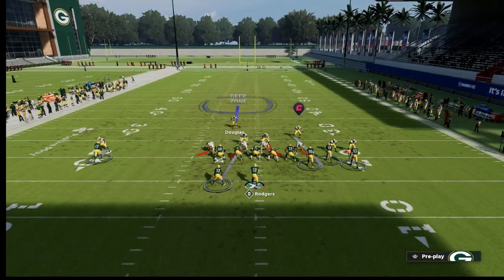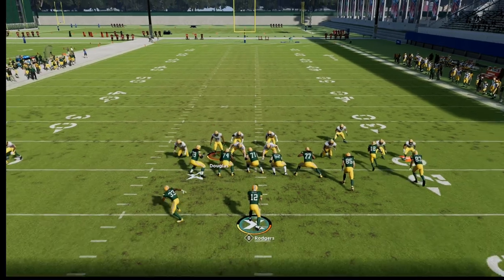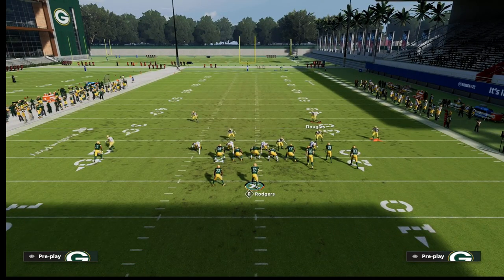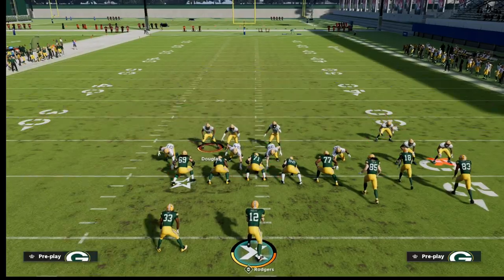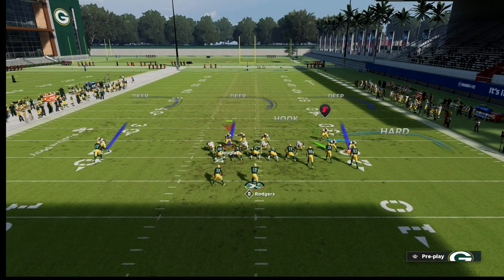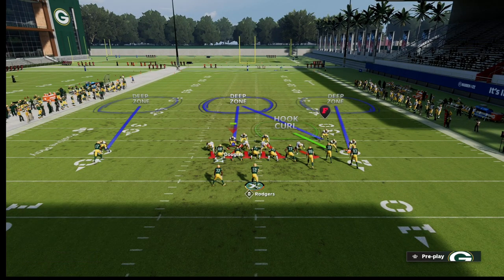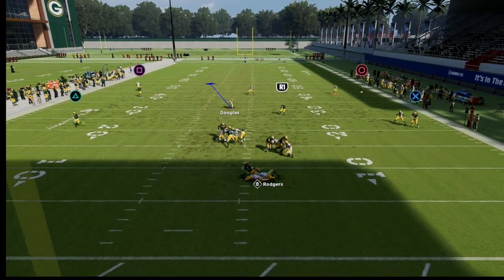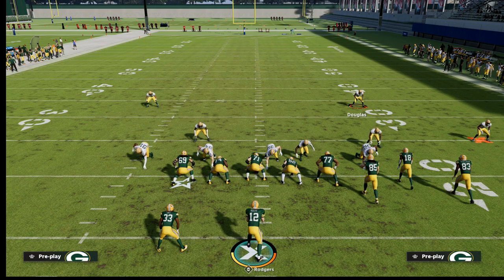Out of cover one linebacker blitz, notice how the safety comes over and you get double pressure every time they send five out. You can audible to cover three sky and man-align - it literally looks basically exactly the same as cover one LB blitz. Now you have really good underneath coverage to the left side, and if you're worried about the seam, put that safety on an inside third with a hard flat to the slot corner. You're still seeing double pressure - it's super hard to make a read that fast. A great way to combine man and zone.